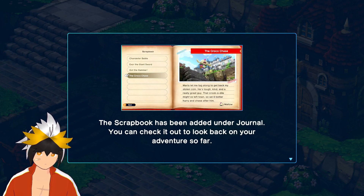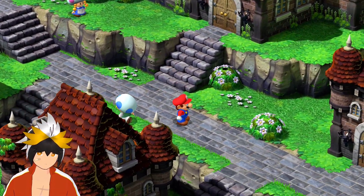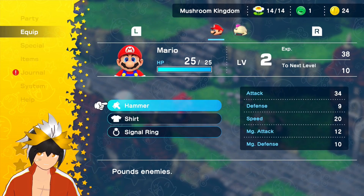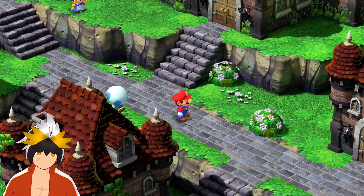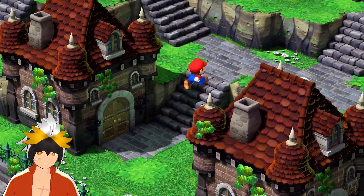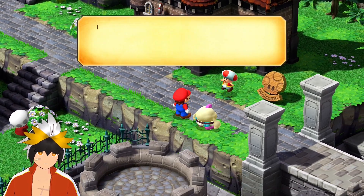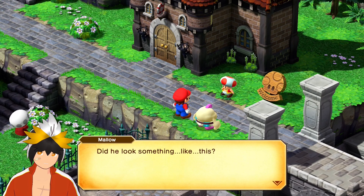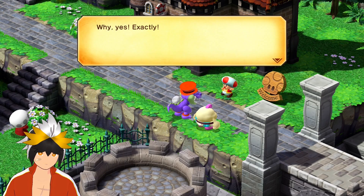The scrapbook has been added under Journal — you can check it out to look back on your adventure so far. So now he's my party member. You want the shirt? Oh no, we can't equip the shirt. Well now we got two people with us, that's good. I don't know where to go next. Have we explored all the buildings? Mario, I have something to report, sir. I saw him — he's here somewhere. He just zoomed past me a second ago.